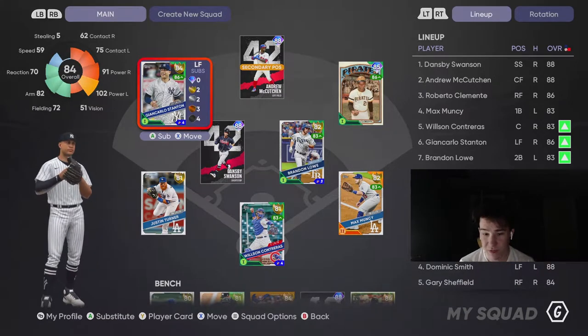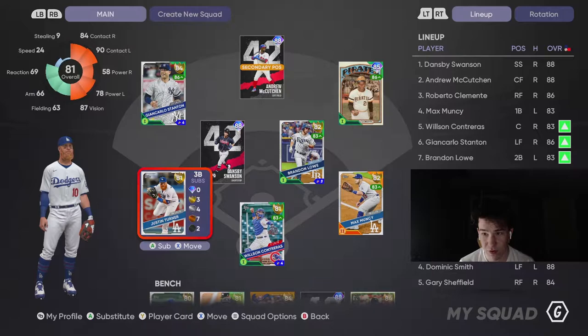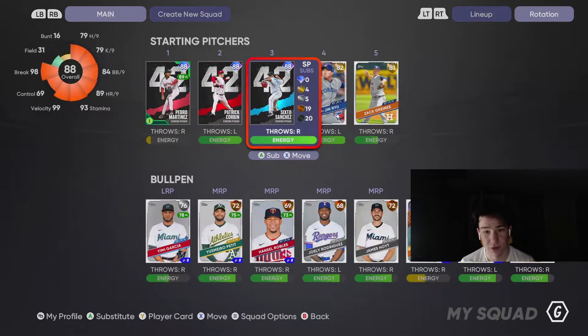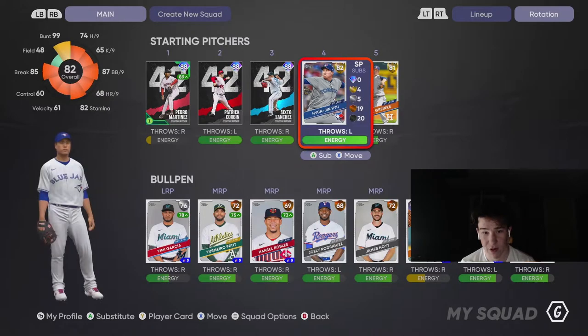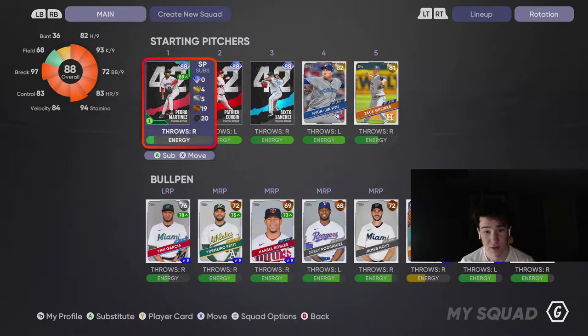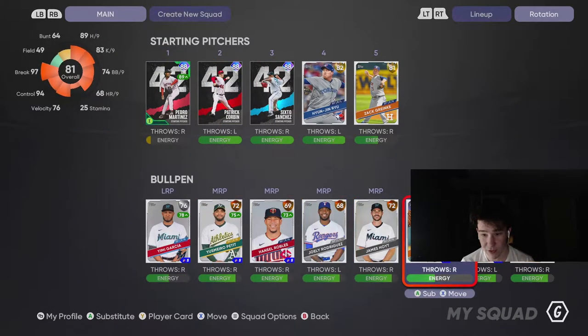How's everybody doing? So today we have the 88 overall Patrick Corbin Team Affinity debut. It could go with Sixto, but I unlocked Corbin first and I wanted to use him more, so we're gonna go with him. This is what the bullpen is looking like — it looks terrible.